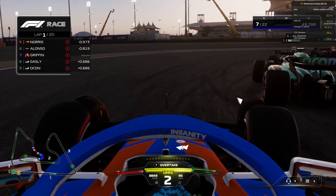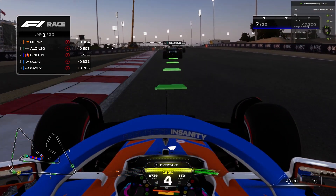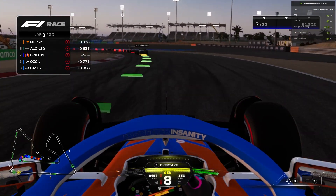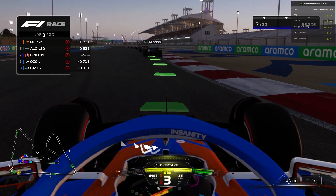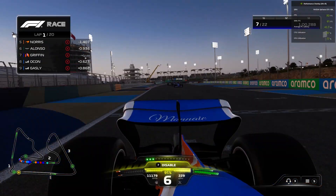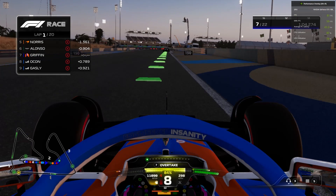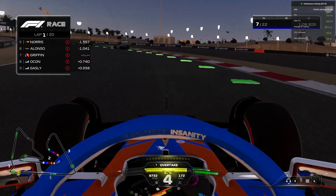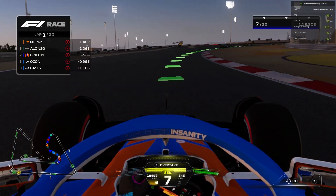Going down to turn nine, taking too much kerb, we run wide a small bit. Luckily that gives us a good drive up the hill for turn 10 — the trickiest braking zone on the track. We go wide, very wide, and that kerb is really annoying when you do go wide. We get on the power in frustration and get a load of wheelspin. I wouldn't be surprised if Ocon catches us by the end of this lap. We're already falling away from Alonso — the power of that Aston Martin is too good for our Manor Racing car.